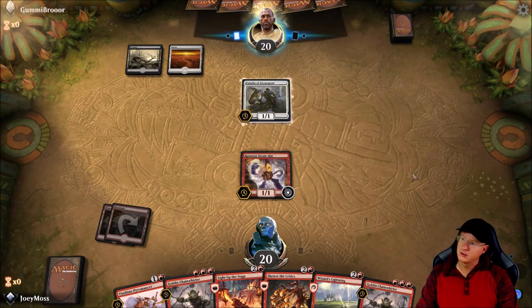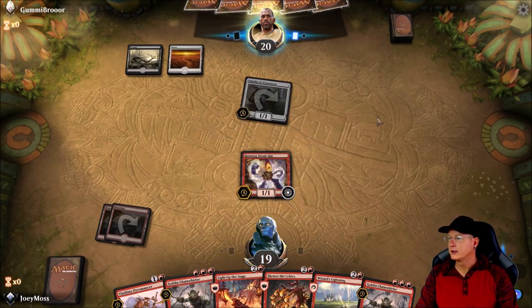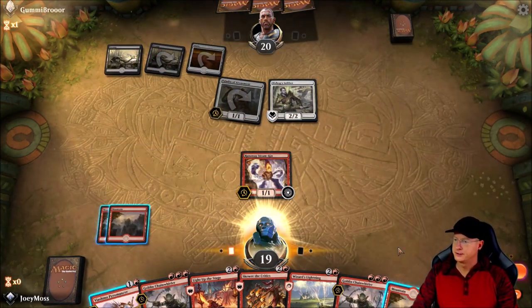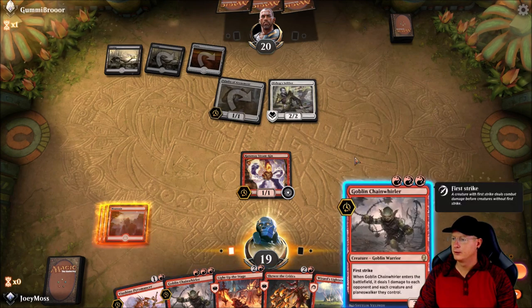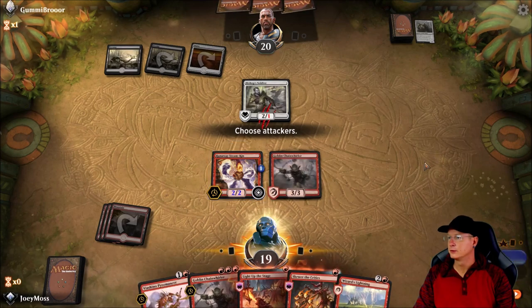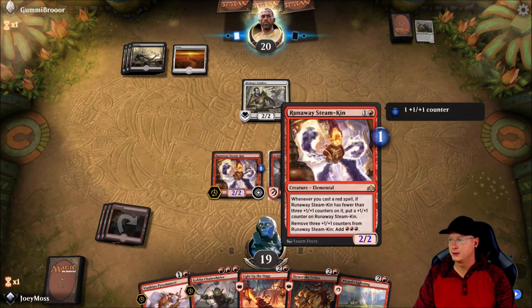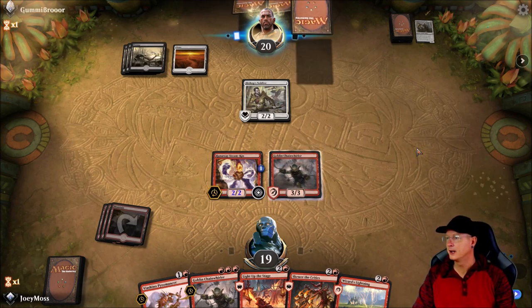We dropped our Steamkin. We are going to wonder what this Atonement is doing in his deck — he's attacking, which makes sense, and we're going to take it to the face. Hopefully he doesn't take out our Steamkin, because that is a really cool card. He dropped the Bishop's Soldier. I think a Goblin Chain Whirler is probably the way to go right now — we do have two of them. It's going to hit our Steamkin, but it's going to take out that Atonement, which can really create issues. We don't want to lose our Steamkin — his ability to add three red mana to our mana pool is really, really big.